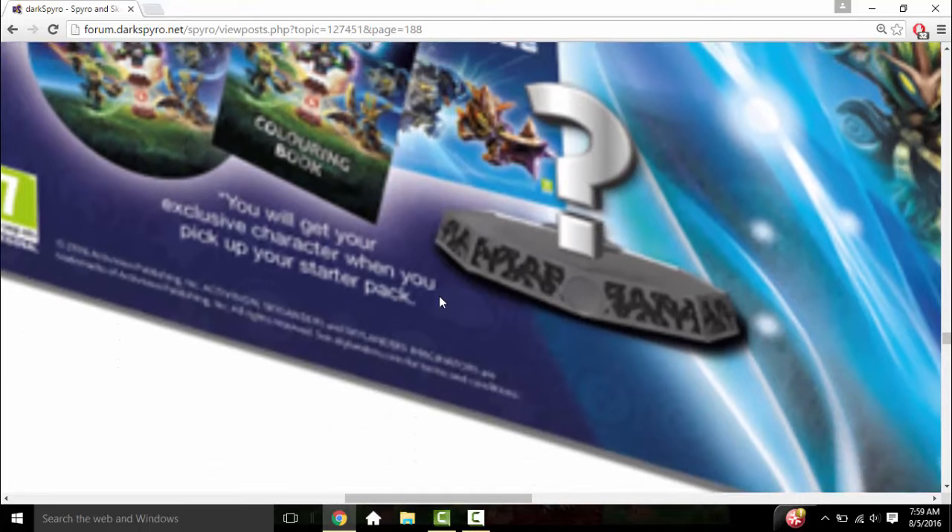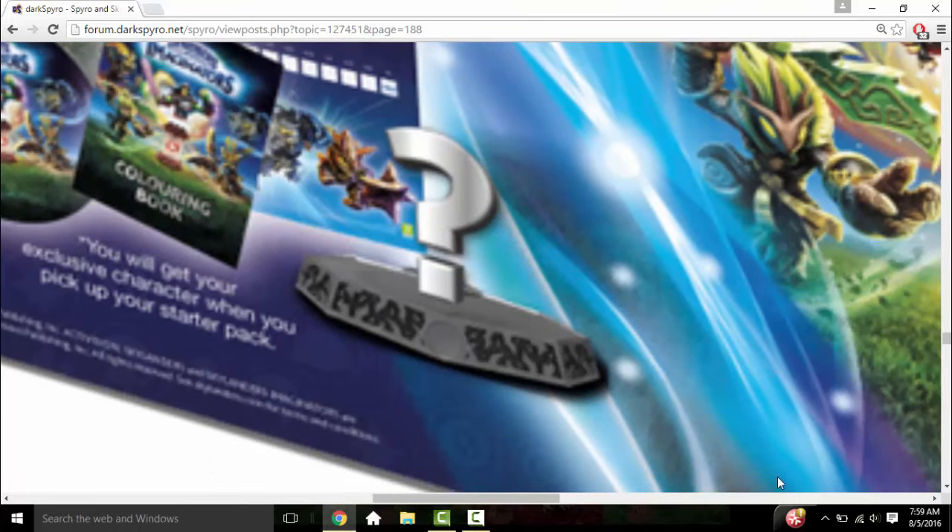Obviously that's a new base — that is definitely not undead, and that's definitely not dark; those are completely different bases. This is very much something else, so either it's a new element or it's Chaos. I'm more inclined to believe it's Chaos, because it just doesn't make sense to introduce another new element at this point. And if it's question-marked out, that leads me to believe the blank spot on that poster will probably have a sticker you put on there when the Chaos figure comes out.